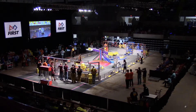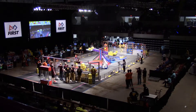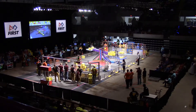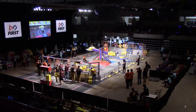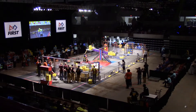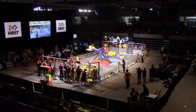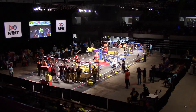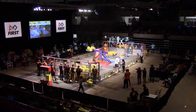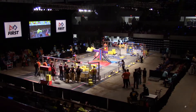Blue Alliance with possession of the scale and of their switch. 1756 able to put another cube into the scale. Red Alliance using the Force power-up. 1756 with another cube able to make a connection into their scale. Blue Alliance with possession of the scale and a slight lead in the match.